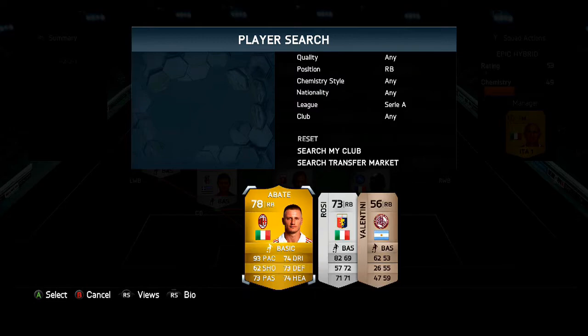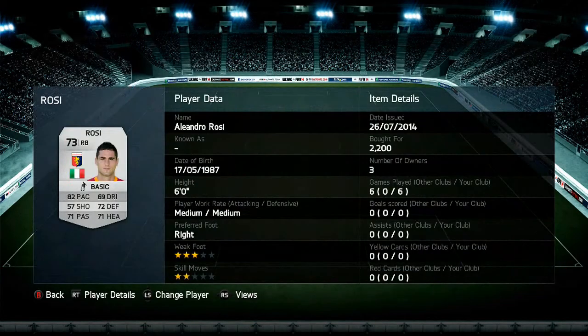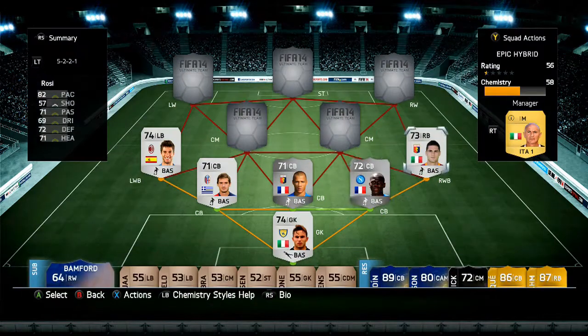Next up in the team we do have Rossi — he has pretty good stats on his card: 82 pace, 72 defending, 71 passing, and 71 heading. I wouldn't say he's worth 2k, he's probably only worth 1k, but I did buy this squad pretty much when the transfers came out.